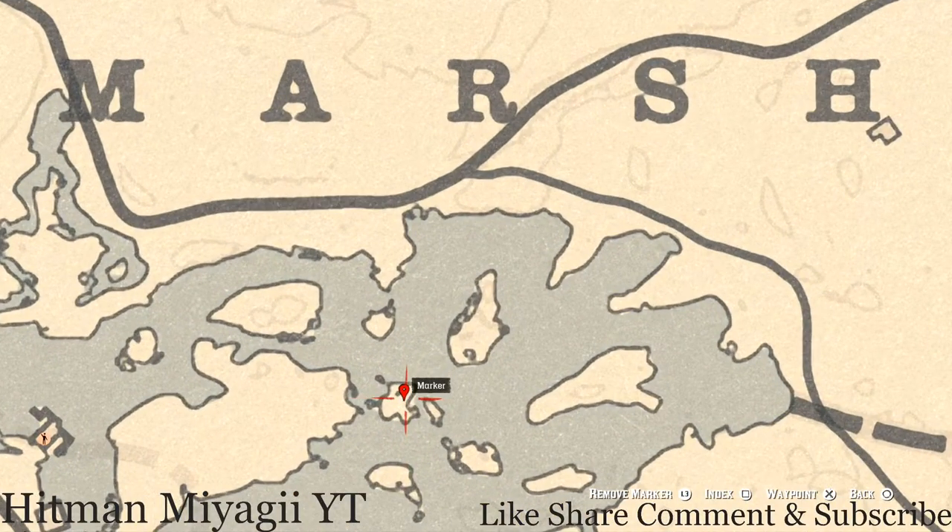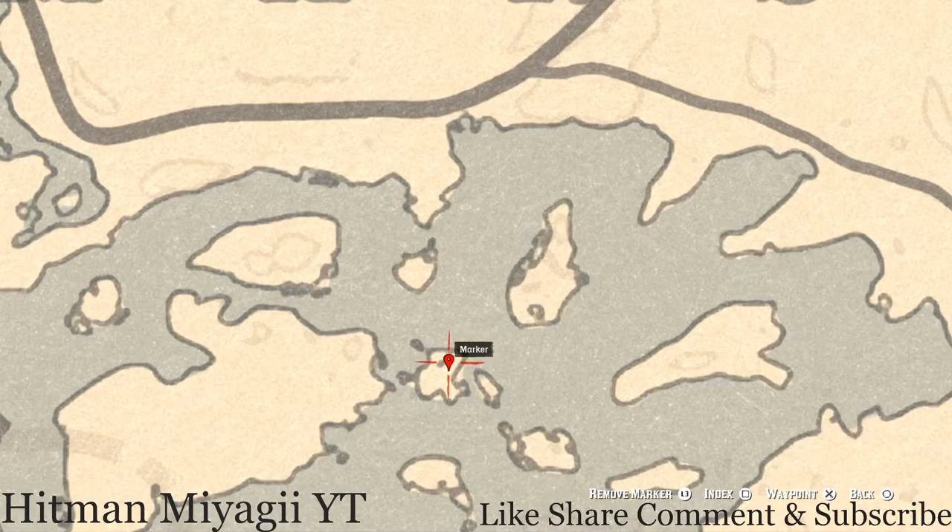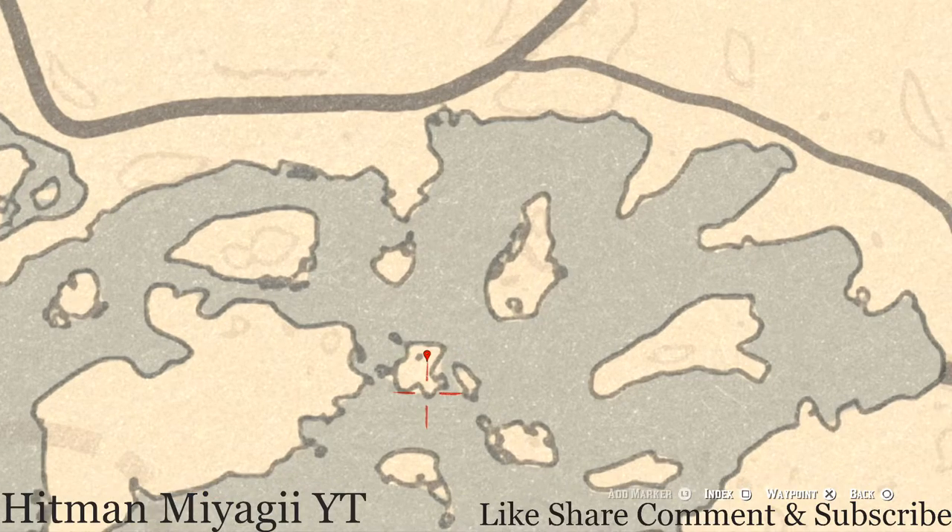Let's go down to our next marker, which is a coin. This coin is randomized as well — I cannot tell you what it is. Come right here to this location on this little island, right next to this dot which I think is a tree. Pull out your metal detector right here at this location and you will get a random coin.